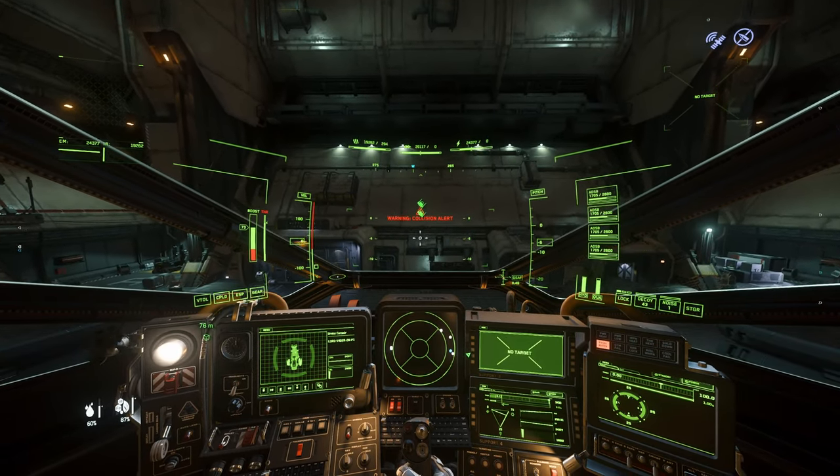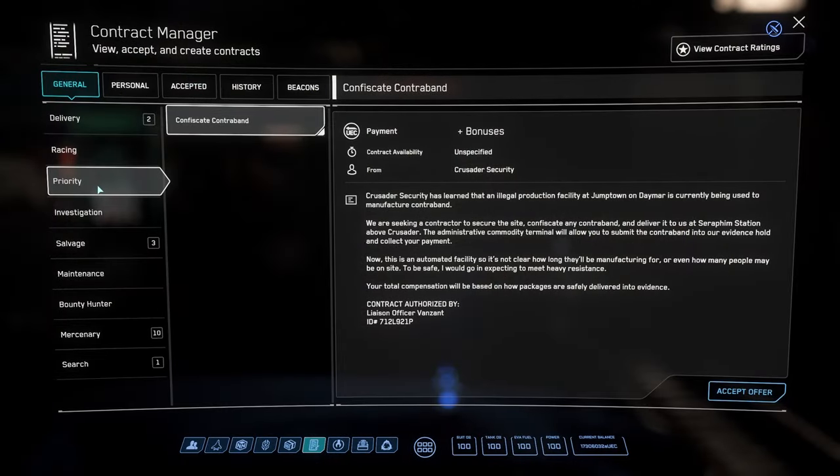You can find out where you can sell Maze by opening your Mobiglass, going to your contracts, and under the General tab searching for Priority. Now you will see this Confiscate Contraband mission. Take it and you will find out that in this case Jumptown is active on Daymar and you can sell your contraband in the admin office on Seraphim Station.